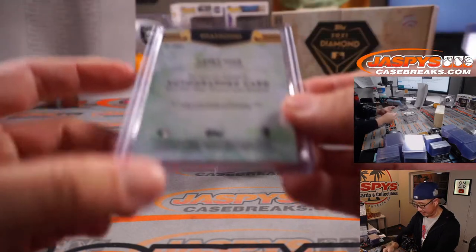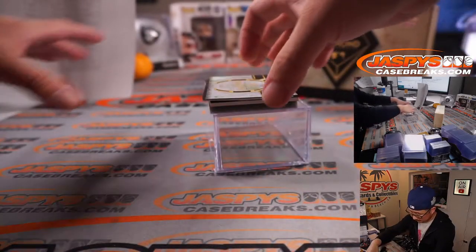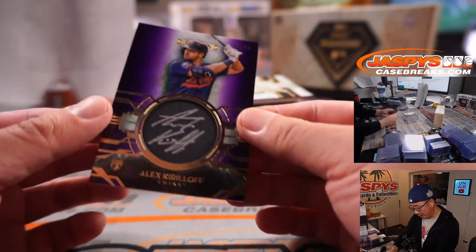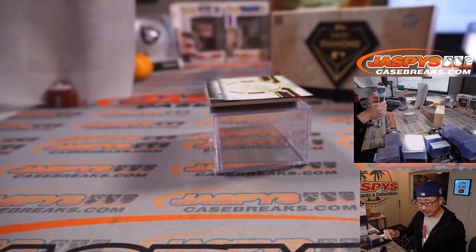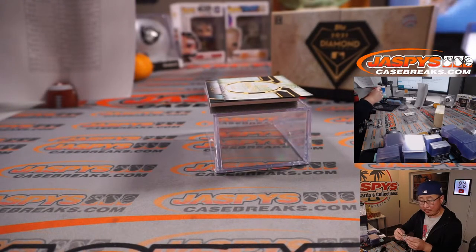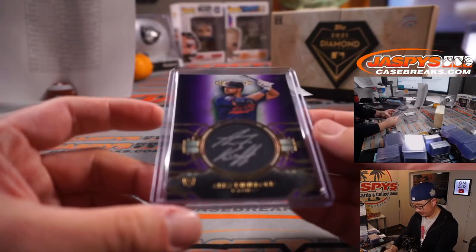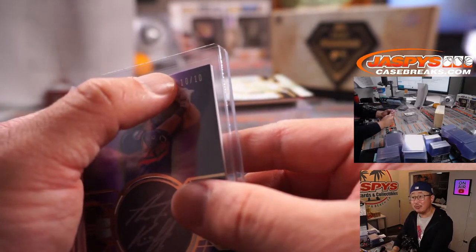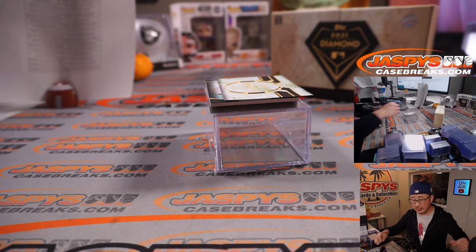Casey Mize had a pretty solid season this year — hopefully he keeps it going. Former number one overall pick if I'm not mistaken. And next is an Alex Kirilloff, 10 out of 10, rookie silver ink autograph. Twins are a number block team — Minnesota zero. So we go by that digit right there for the number blocks. Minnesota zero goes to PJ.